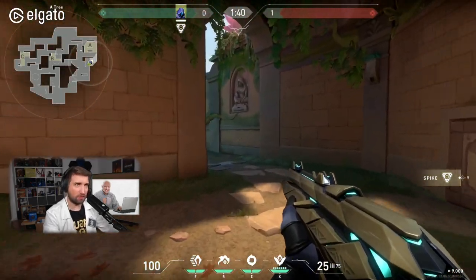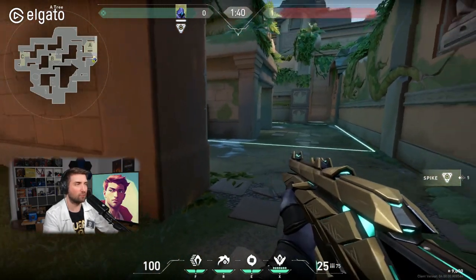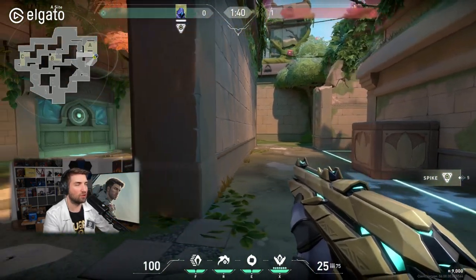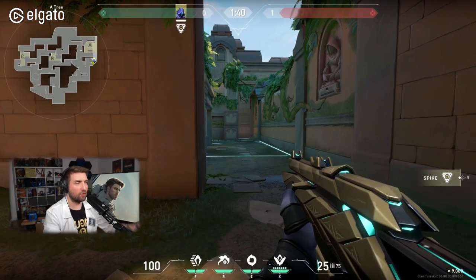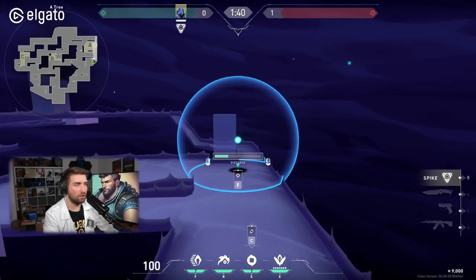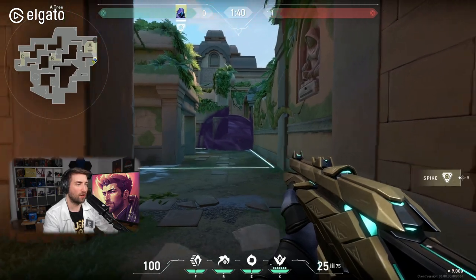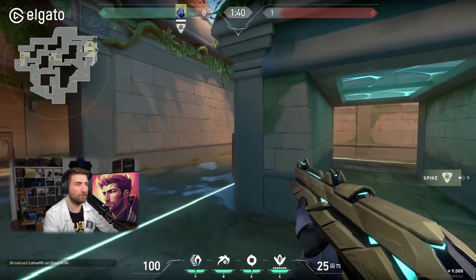Coming out of this area, you can make a comparison: if this is Bind's A site, then this is Showers or Hookah, and this is the other side like Long or Short. In a similar fashion to the other side of this map, you can smoke in two ways. One is smoking CT, which doesn't really help you unless you're playing against players rotating. I don't like that smoke at all because it doesn't help you gain control of the site itself.